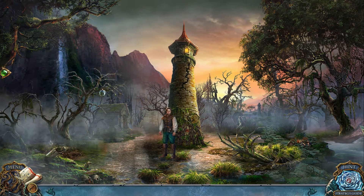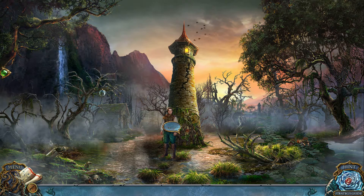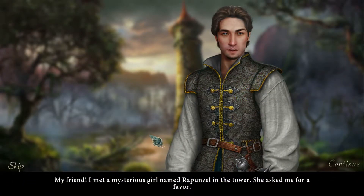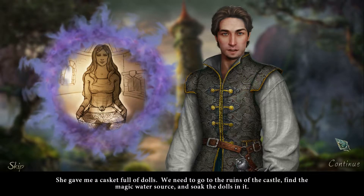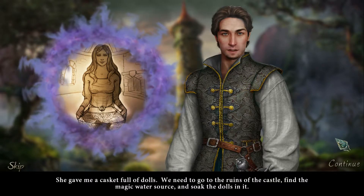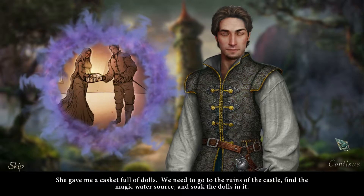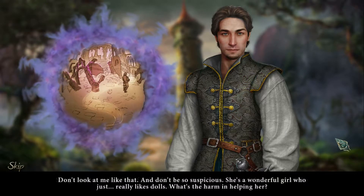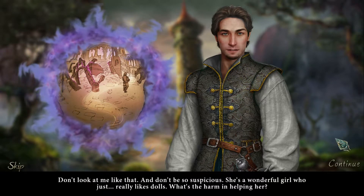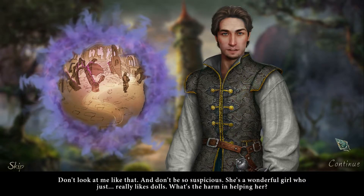So this is the story of Prince William, or as I like to call him, Flynn Rider, the handsome prince who met Rapunzel. My friend, I met a mysterious girl named Rapunzel in the tower. She asked me for a favor. She gave me a casket full of dolls — we need to go to the ruins of the castle, find the magic water source, and soak the dolls in it. That sounds weird. That sounds weird, Flynn. Don't look at me like that, and don't be so suspicious.